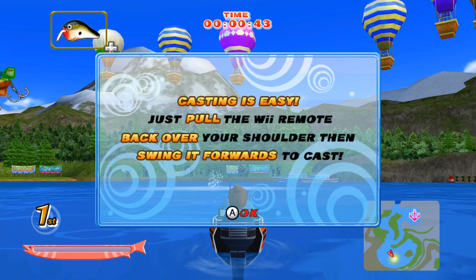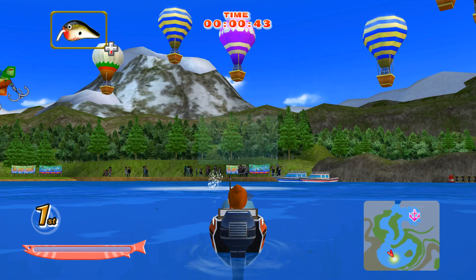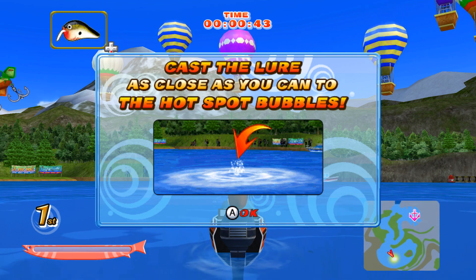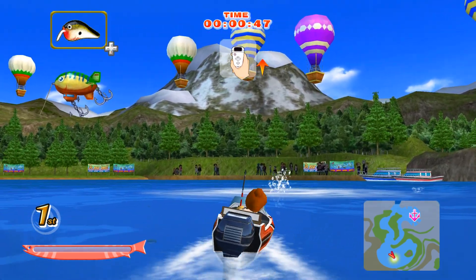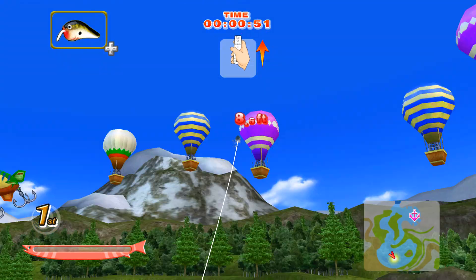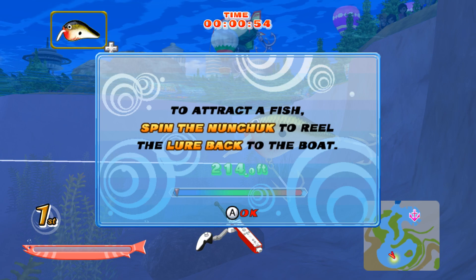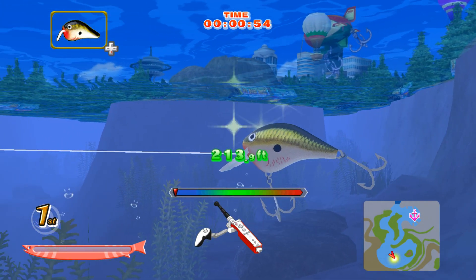Casting is easy. Just pull the Wii Remote back over your shoulder, then swing it forward to cast. To attract a fish, spin the nunchuck to reel the lure back to the boat.